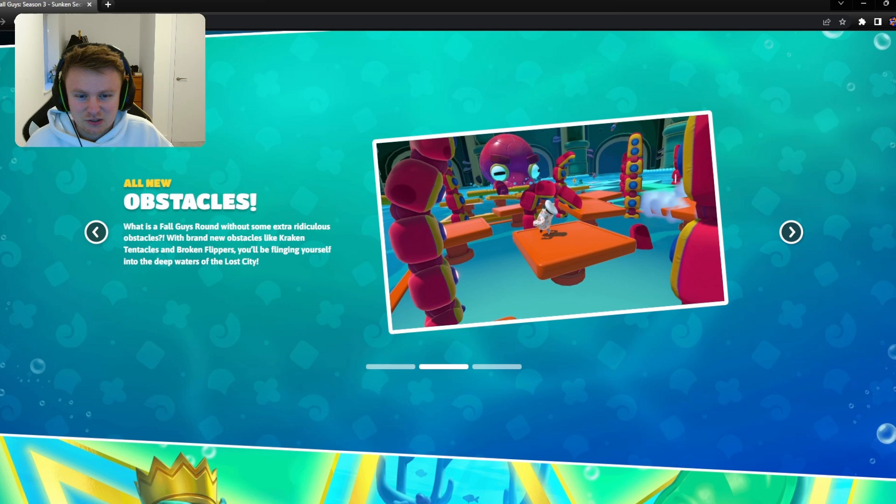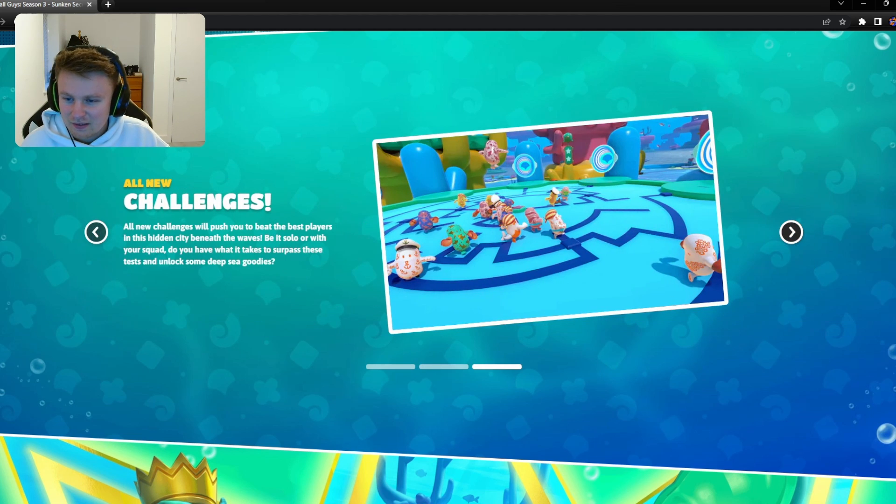All the different tentacles there to stop you in your path. And then finally challenges — so you've got some new challenges as well. All new challenges will push you to beat the best players in this hidden city beneath the waves, be it solo or with your squad. Do you have what it takes to surpass these tests and unlock some deep sea goodies? Some all new items in the shop by the sounds of it, so we'll have to take a look in the game at all the new items and all the new challenges.